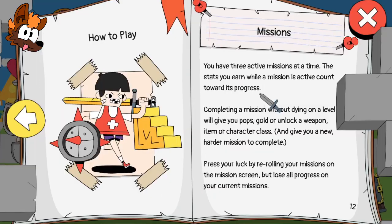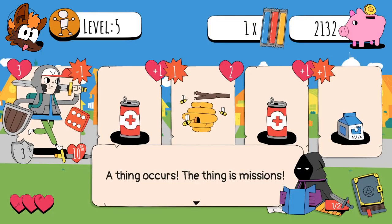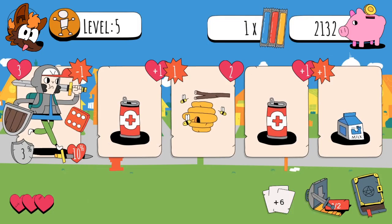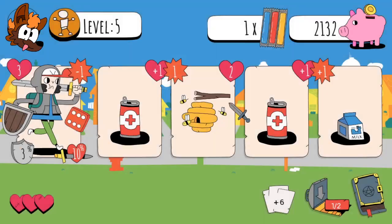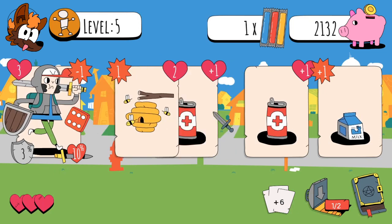How to play: you have three active missions at a time. The stats you earn while a mission is active count towards its progress. Completing a mission without dying on a level will give you pops, gold, or unlock a weapon, item, or character class. Press your luck by re-rolling your missions on the mission screen, but lose all progress on current missions. Well, I've got a shield now so I've got a chance of dodging stuff - onwards.